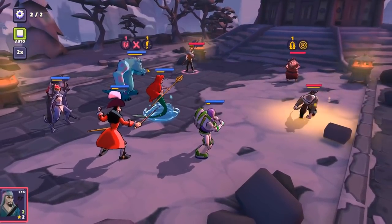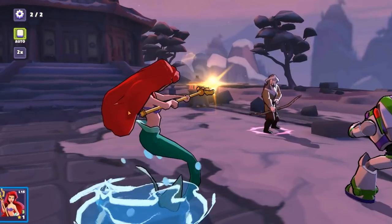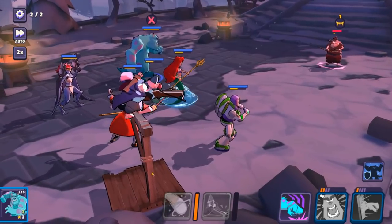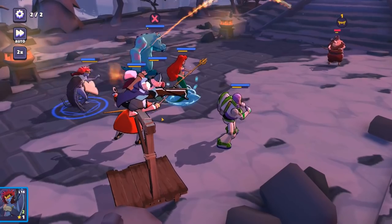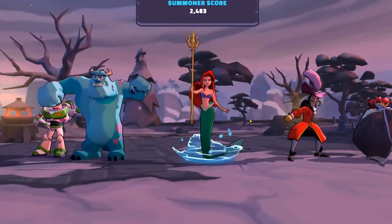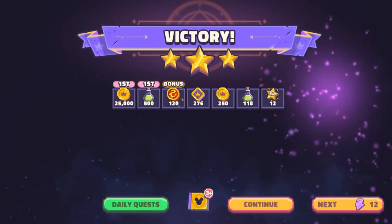So that is basically combat — your typical turn-based JRPG combat system. As you go through the stage, you also build up those summoner abilities. One of them just fired off right here — you literally summon him onto the battlefield, and he has a very cool ability: if he kills someone, he gets to take another turn. And we've got a big AOE shot as well. GG, we're done. That's basically combat here in Disney Sorcerer's Arena.